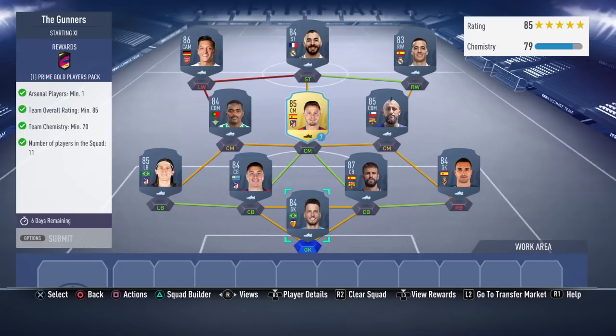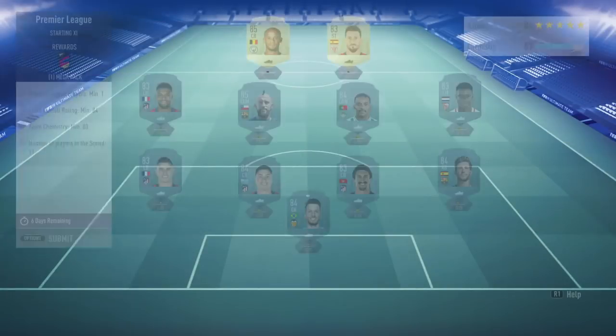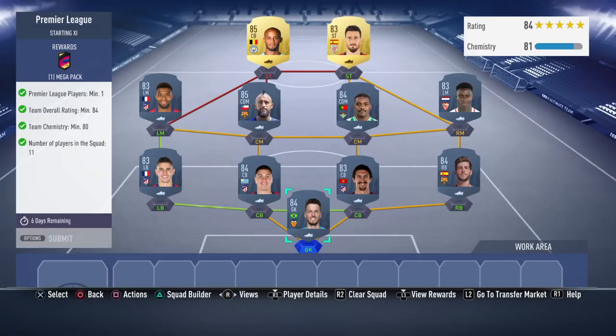So this is the 85 rated team which is called the Gunners SBC. As you can see we've got Ozil, Benzema, Lucas Vasquez, Carvalho, Sol, Vidal, Asenjo, PK Jimenez, Felipe Luis, and 84 Neto.